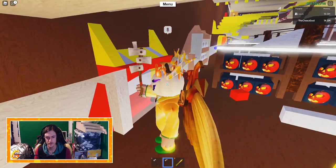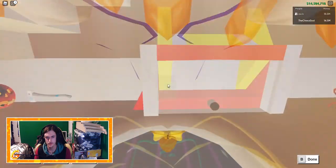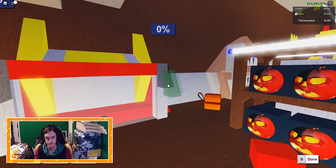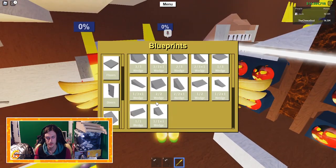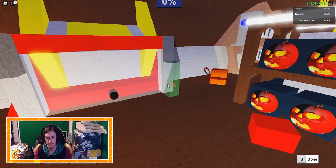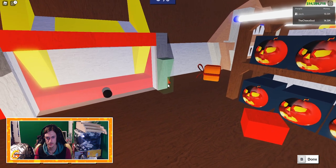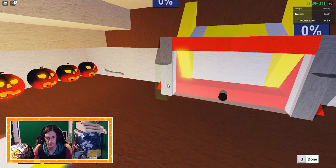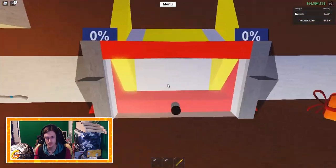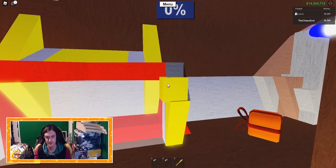So when this is done we're going to use a one by two by one, and we're going to place it here. And then the one by three by one we're going to put right there - that side and that side. This one we're going to make it yellow, just like that.